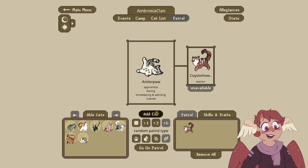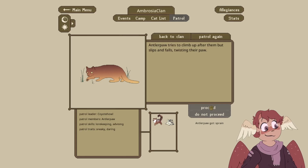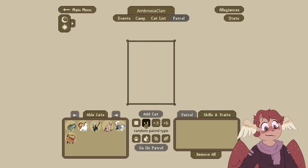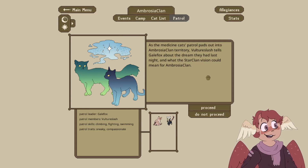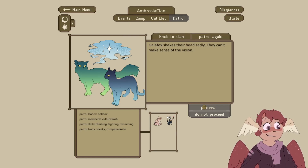Antler and Coyote — Vulture notices commotion and finds two squirrels facing each other across the forest floor. Antler Paw tries to climb up but they slip, fall, twisting their paw — Antler Paw got hurt. Vulture and Gale — the medicine cat patrol pads out to AmbroClan territory. Vulture Slash tells Galefox about the dream they had last night about what the StarClan vision could mean for AmbroClan. Galefox shakes their head sadly — they can't make sense of the vision. It seems like Mintai is the one who has the successful StarClan visions, and I think Vulture Splash has gotten a little bit jealous and is trying to steal their thunder.